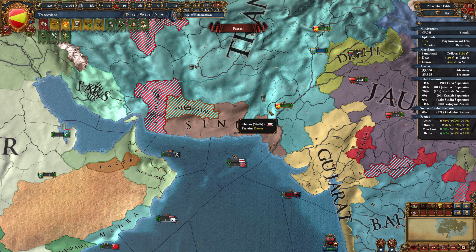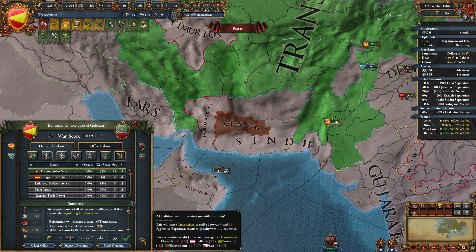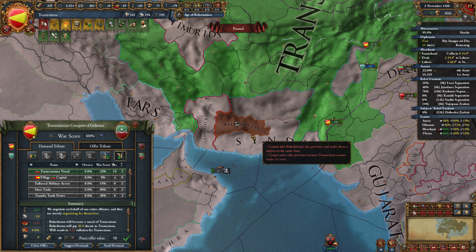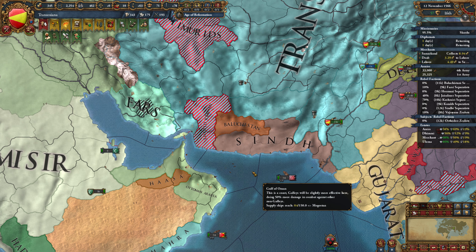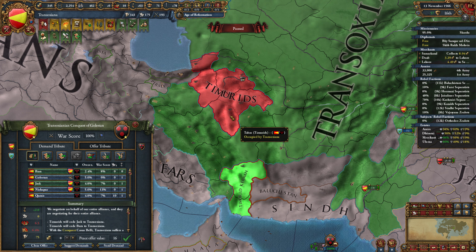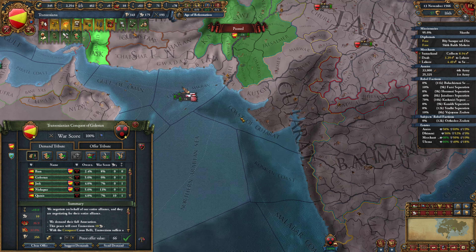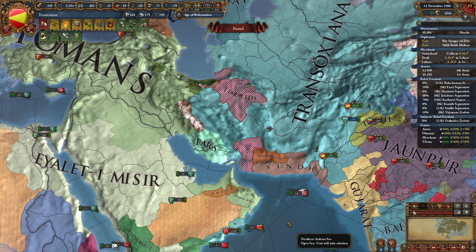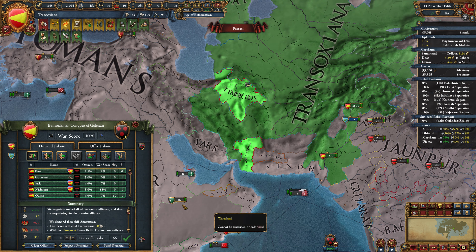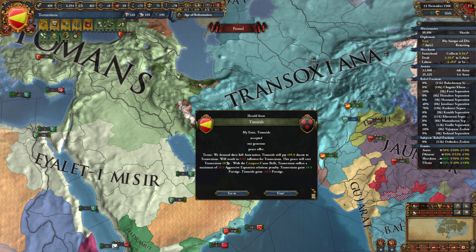Unfortunately we weren't able to push further in this direction. Next up is Baluchistan - can we vassalize them? We can. Who would be angry? Timurids, Sind, Persia, Baluchistan, Farz - the usual suspects. We're going to take all their gold and vassalize Baluchistan. Now we're going to see what we can get from the Timurids. Can we full annex them? Actually, we can. Delhi and Gujarat are new in the usual suspects - but as long as we're allied to the Ottomans, that's fine. We get the Timurids fully annexed.